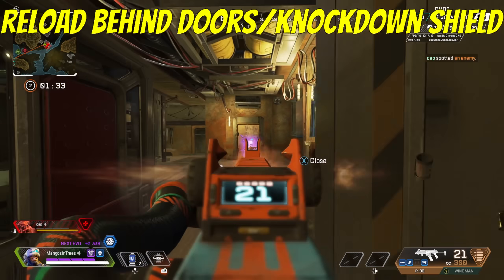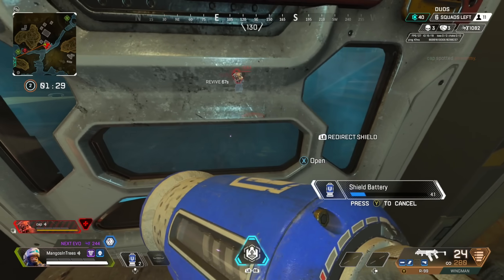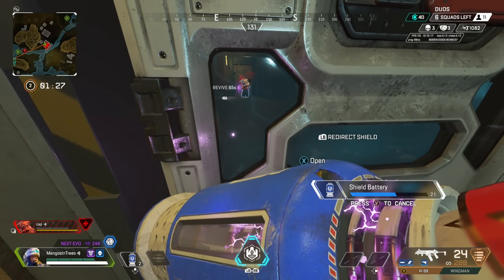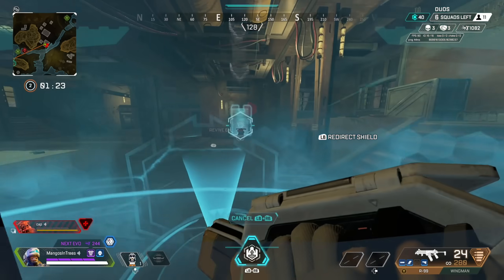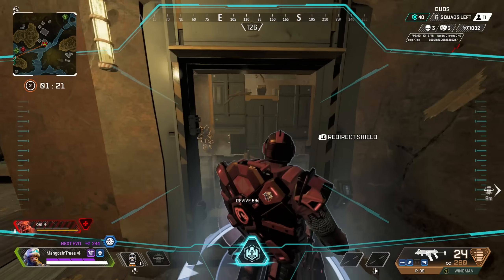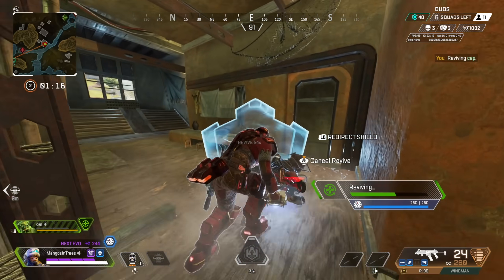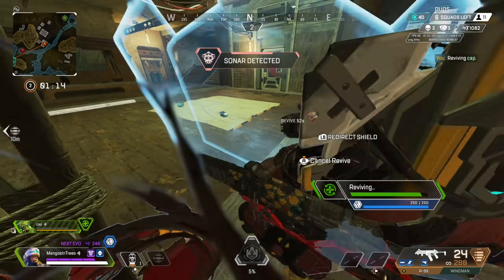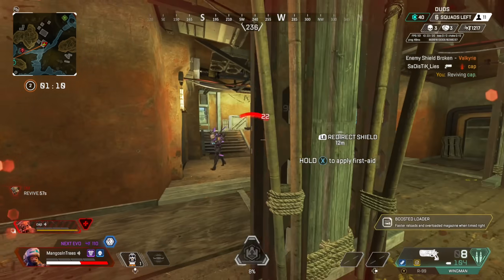Tip number three: learn to reload behind your teammate's knockdown shield. Having an interact button that can do several things can often lead to tons of frustrating moments. Pressing X or square to close the door, reload your gun, use the zip line, revive your teammate, and on and on is a lot for one button. The biggest tip here is you want to learn to reload behind cover without running into these issues, at least not as often.